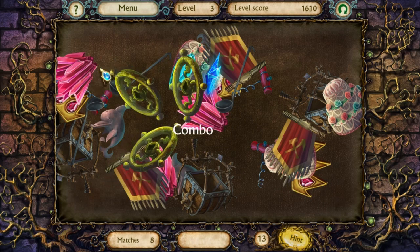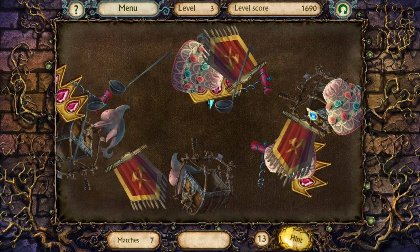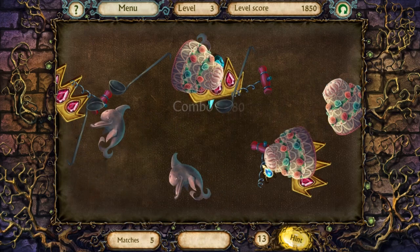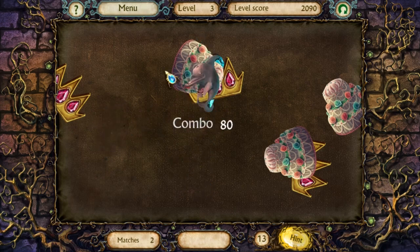That looks like a wheel or something. I don't know what that is. Crystals, but a different kind. More crystals. My children are loud — I am positive you heard that. Ladle, ladle, ladle. Dolphins. Wedding cake. Yum. Another crystal. And a crown.